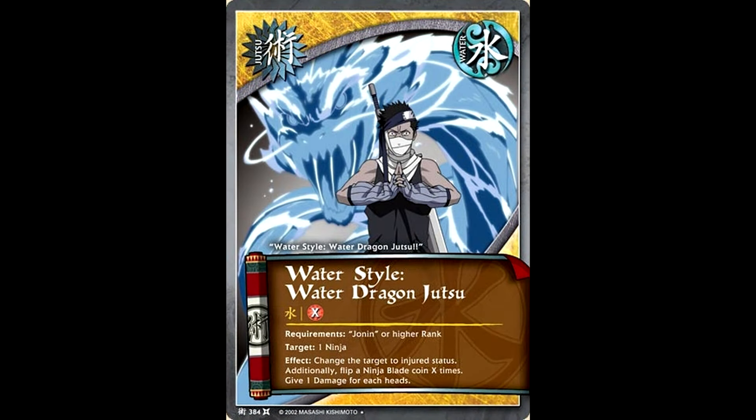Water really only got one noticeably good jutsu, but it was a noticeably good jutsu. New Water Dragon Jutsu let you pay X amount of chakra to flip that many coins and then give one damage to a ninja for the amount of heads that you get. That effect itself is pretty terrible, but the fact that the card always changes one ninja in play to injured status was extremely good. Eight out of ten times when you played this card, you were paying zero — you just wanted to pay that one water chakra to turn one ninja into injured status. This would invalidate its effect, ruin its stats, and ruin your opponent's day at the same time. Since it's one ninja and not one ninja battling against the user, this was even great if you sent your teams out to attack and your opponent didn't block.